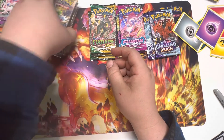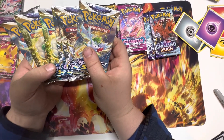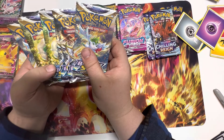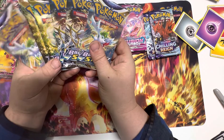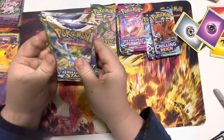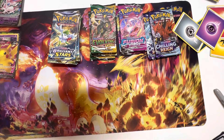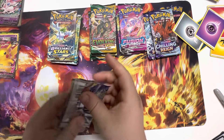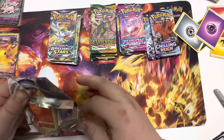That does it for Vivid Voltage — we got two Vs and a holo. One V was a regular Zarude, one V was a Pikachu full art, both pack arts. We have no Charizard pack art, two Shaymin packs, two Whimsicott packs, and two Arceus packs. Brilliant Stars is next — we've pulled a Shaymin, Rain, we've pulled everything out of this set. I love Brilliant Stars.